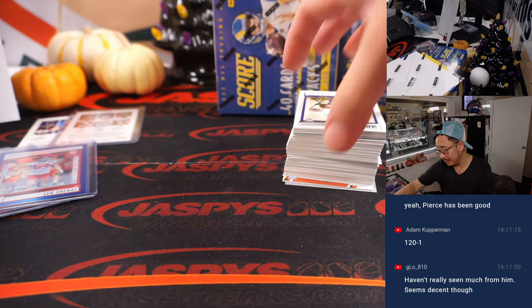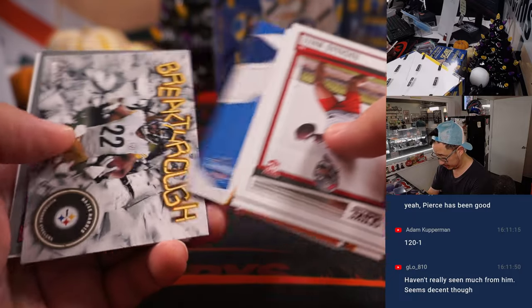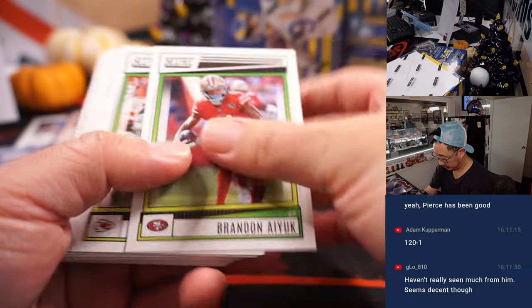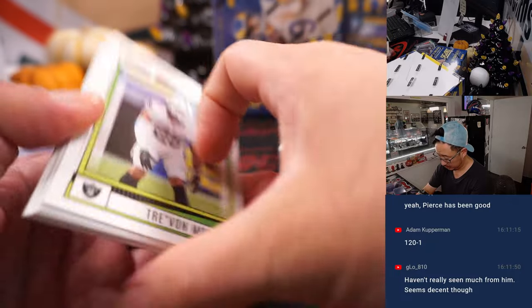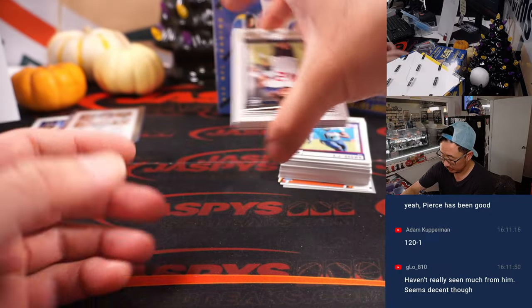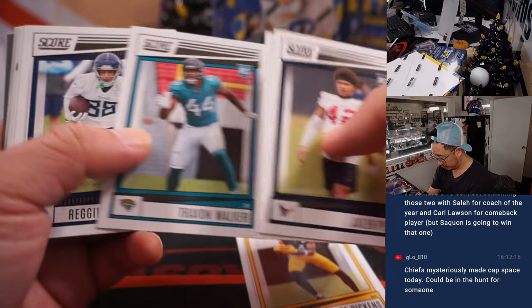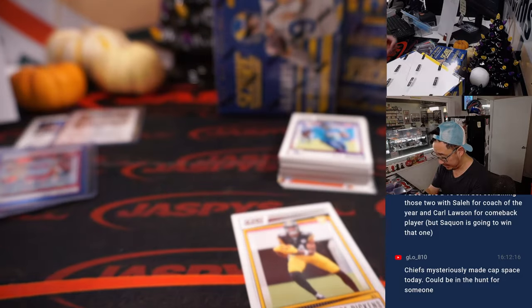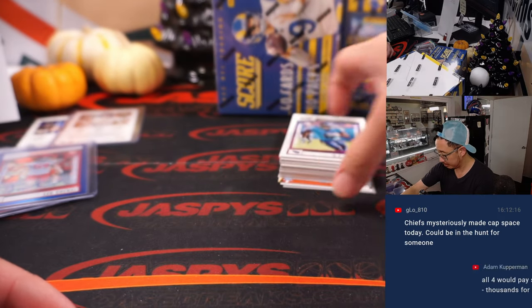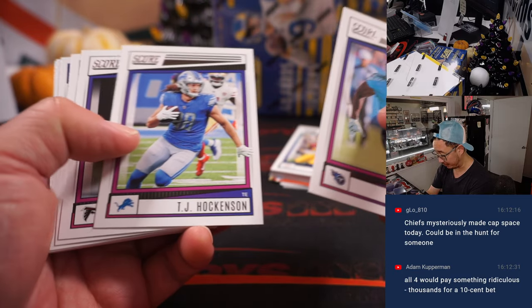Damian Pierce could get some Offensive Rookie of the Year consideration. George Pickens at one point was tapped to be a possible Offensive Rookie of the Year guy. Adam also has a 10-cent play combining those two with Robert Saleh for coach of the year and Carl Lost for comeback player of the year.